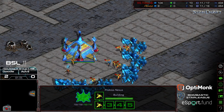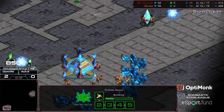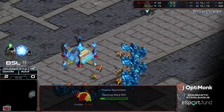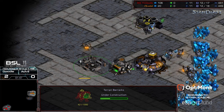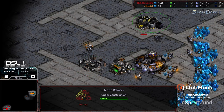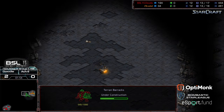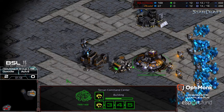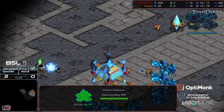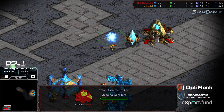Doodle opened up with the 12 Nexus last match and sailed it all the way to victory — I'm wondering if he can do the same here. It looks like instead he's going to open with a Gateway first. I almost wanted to see the counter 14 Command Center from Advil, but Advil is setting up for a Refinery and Barracks interior to his base, not going for a front-door seal. He'll scout the upper-left corner first and come across Doodle's base last. Doodle already has the probe in position to drop that Cybernetics Core.